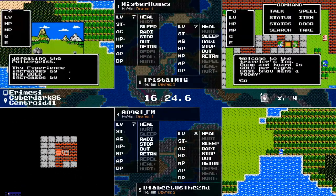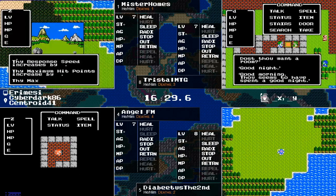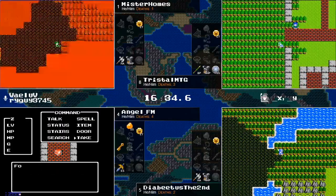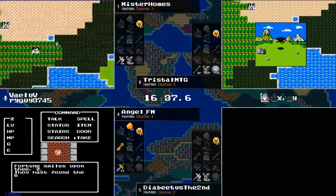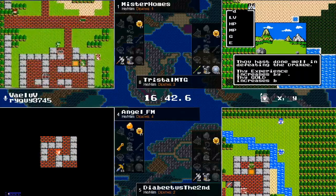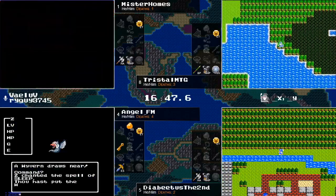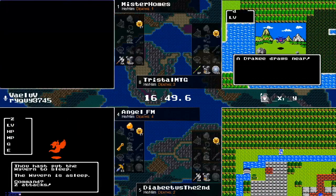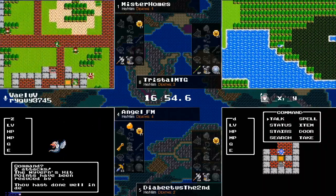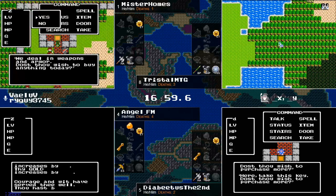Diabetes just spotted Rimuldar across the ocean. Angel goes for the Harp Knight — that's always wonderful. Tristol MTG did pick up a Silver Shield. Angel was grinding Harp Knights, which were either giving herbs or magic keys on the top floor. Diabetes the Second is finding Rimuldar and will be getting his stock of keys.